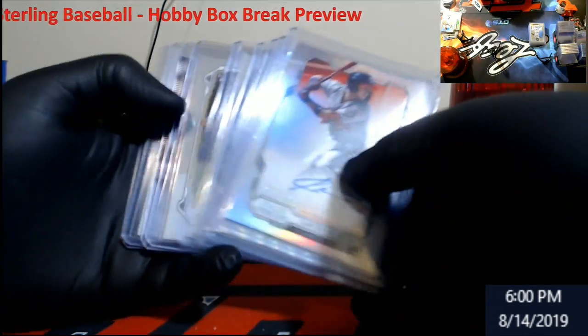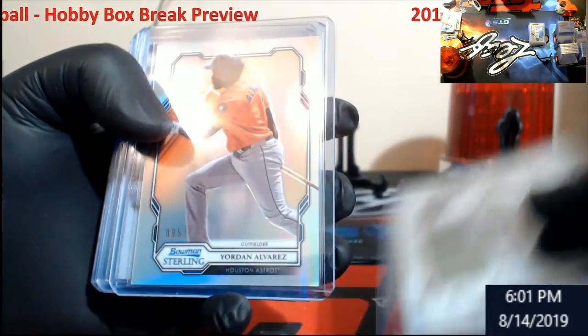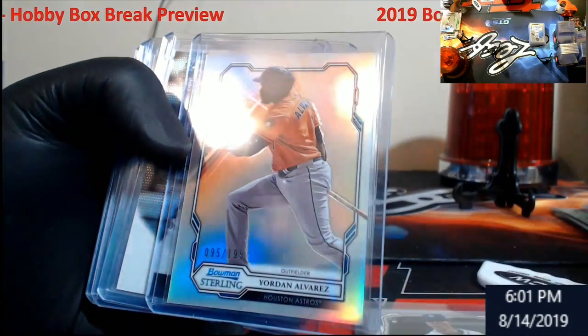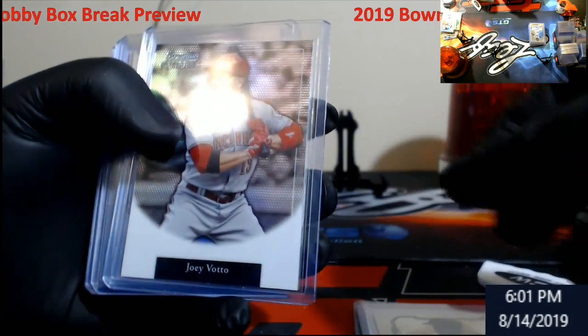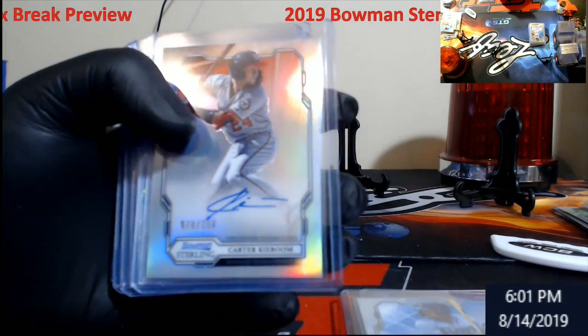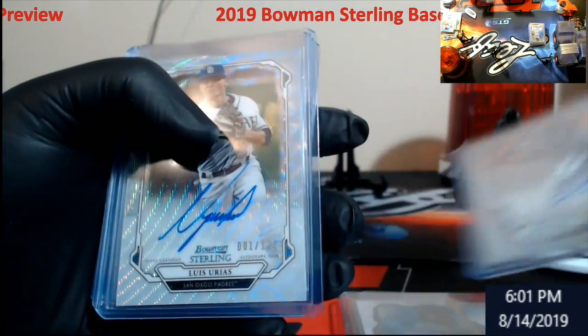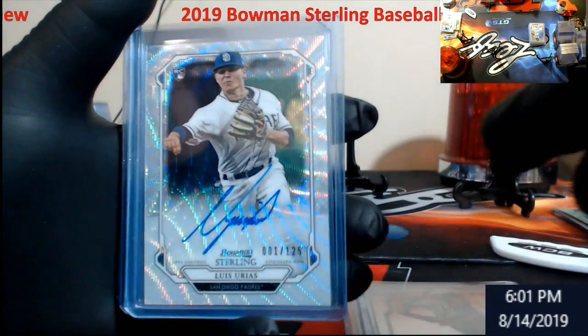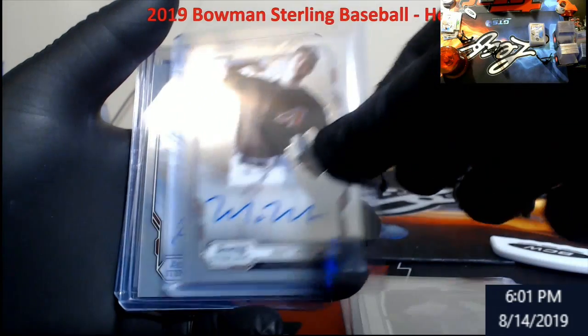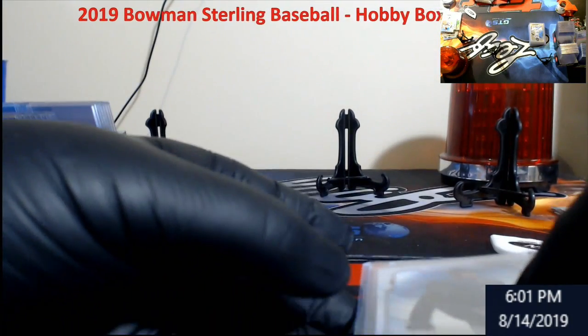Box number two: Urius base, Alvarez out of 199 Astros, Vado out of 99, DeFranco rookie, Kaiboom auto out of 150, Urius wave action out of 125 — very nice. Mercer rookie, Almaya for the Cubs rookie, and a Cole Wind for the Rangers. That was box two.